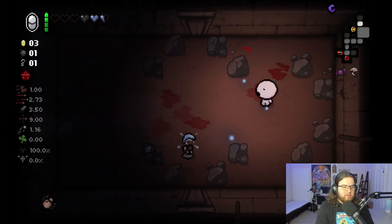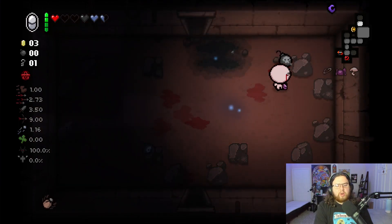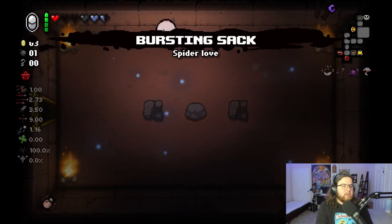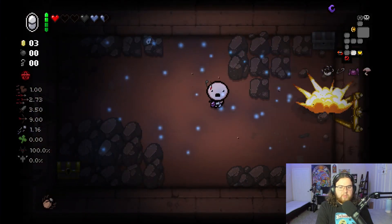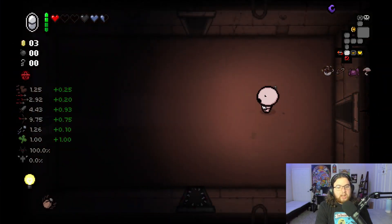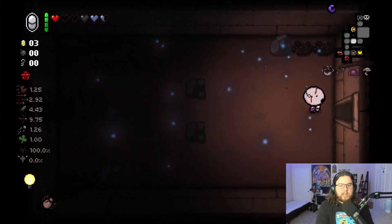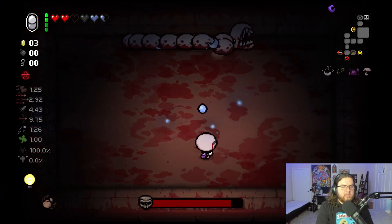I've taken a lot of damage here. Balls of Steel, full health pill — anything like that would be huge to get. That tinted rock ends up being a troll bomb and a regular bomb — what a great tinted rock. End up getting Bursting Sack, which is okay. Hopefully this chest gives us back a bomb and a key — it gives us Vibrant Bulb, which, not having a pill to use Placebo on, I'm okay with. It gives a little bit of a damage upgrade, and it's early enough in the game.